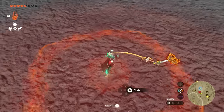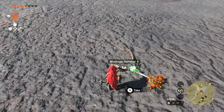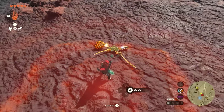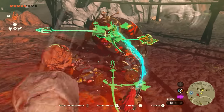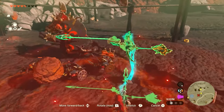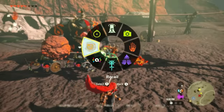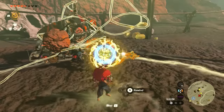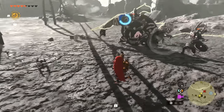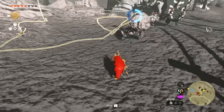There are things you can do with Ultra Hand, Recall, and Fusion. All these fused weapons I'm putting together — I'm Ultra Handing them. When I approach a group of enemies, I move it around with Ultra Hand, then hit Recall so it does a little death spin. It knocks out enemies and literally pushes them.